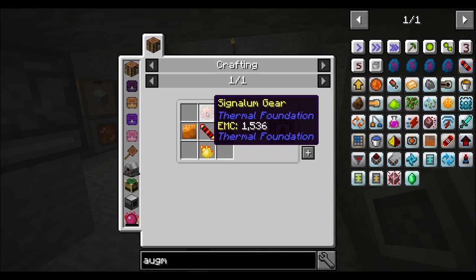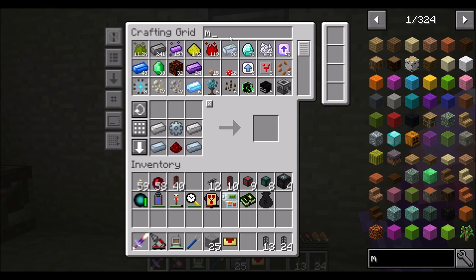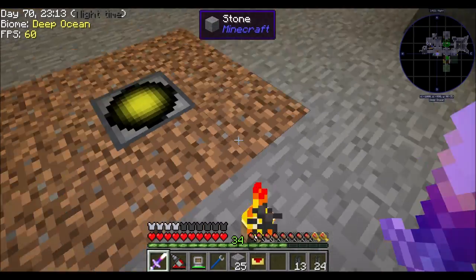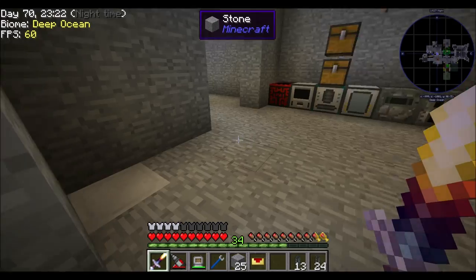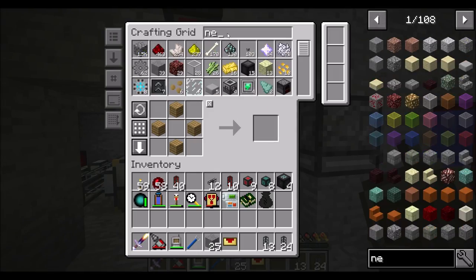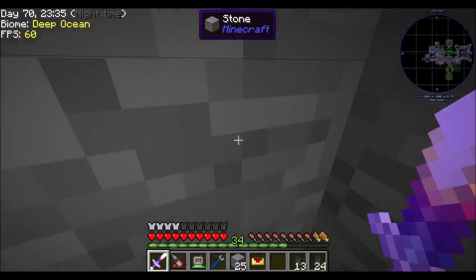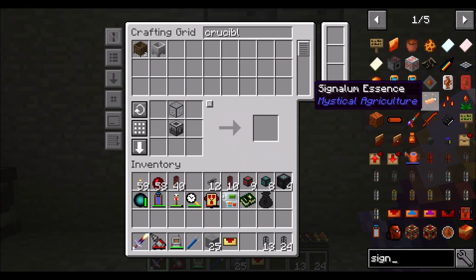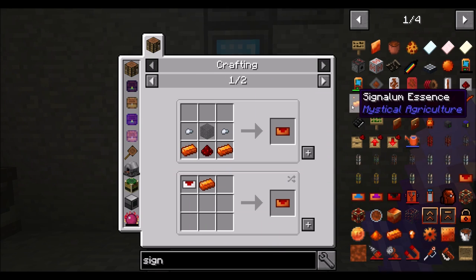Let's get those augments going - the ignition plug. We need Signalum for that, which isn't the end of the world. Now is a good opportunity to teach this thing. If I want another magma crucible - brick, brick, brick, brick. Let's cook you up real quick and get another crucible. If I want to make Signalum, which we totally need to make - oh, there's a Signalum seed! That's cool. How much do we get? Four per craft?